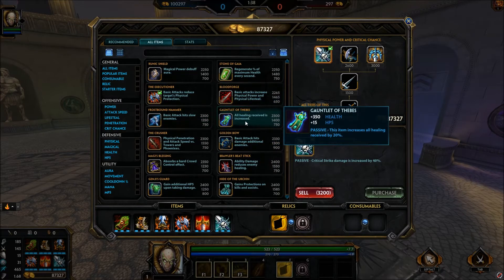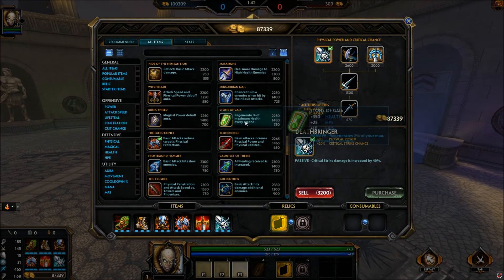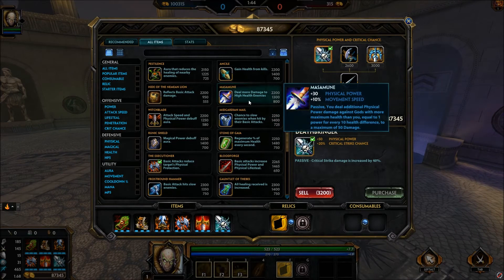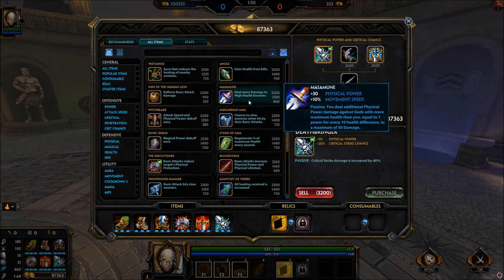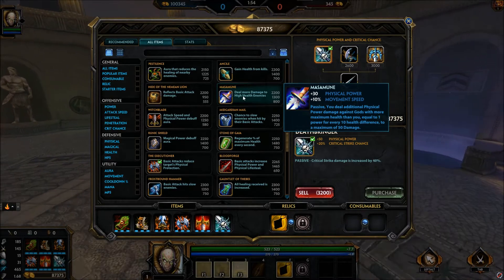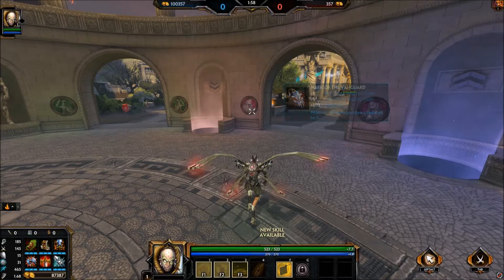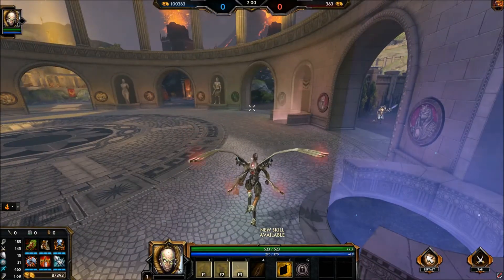Gauntlet of Thebes doesn't really affect your lifesteal that much, so that's nothing worth getting rid of. And Masamune — probably butchered that name — is good, but you're not really going to need the movement speed with AMC. That's more for assassins. I really did spend quite a bit of time trying to get one of the new items in, but it just didn't work.